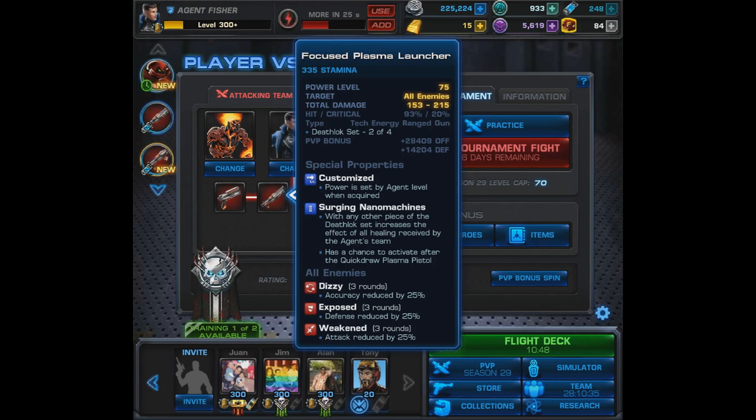The increasing heal actually makes a big difference — I've seen Absorb Energy go up to nearly 5k. Can you imagine that? With someone like Damon Hellstrom, just think of that healing boost. The problem once again is despair. It also sets up Paragon Exploiter, and when it says it has a chance to activate after the Quick Draw Plasma Pistol, they mean if you fire the pistol it can automatically fire — pretty awesome.